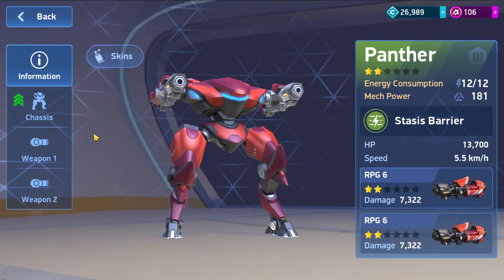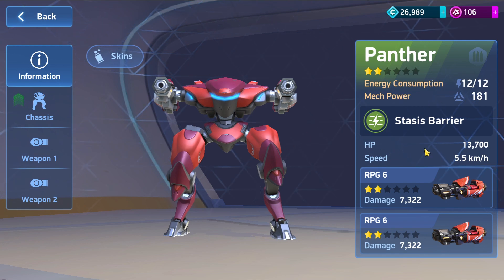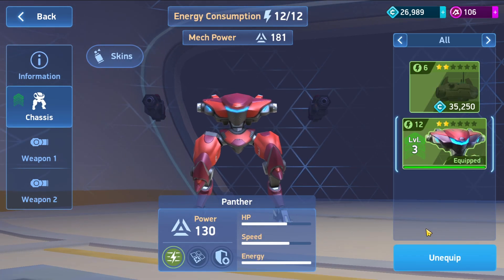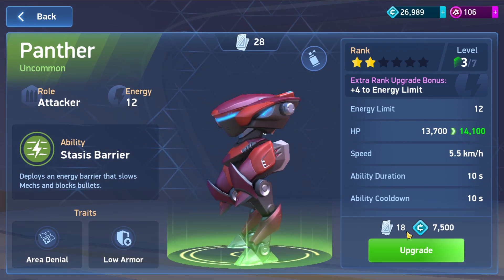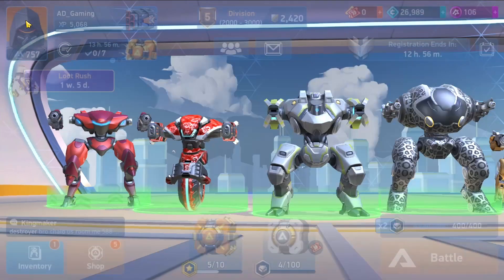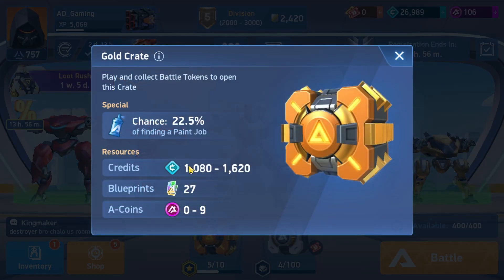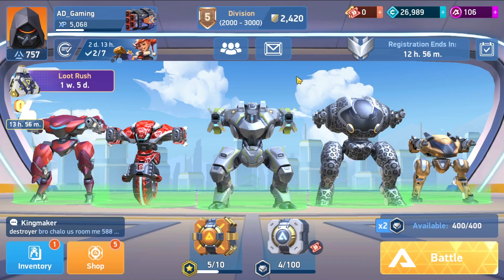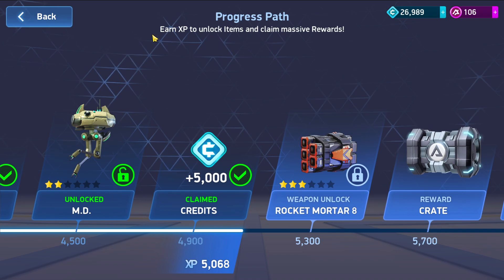If you are new to the game — I'm also new to the game — so I can explain what I understand. Every robot has energy and power. You can upgrade your robot like this — you upgrade and you have blueprints you can gather and earn through just playing the game. You win crates. This game has a lot of cool stuff, a lot of prizes, a lot of crates. This is what I reached on the progress path.